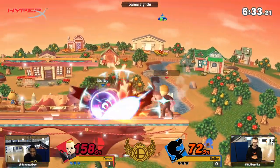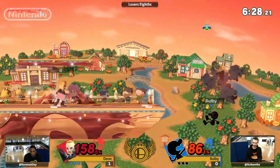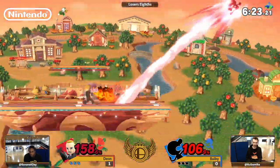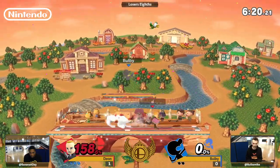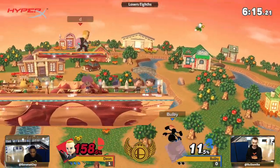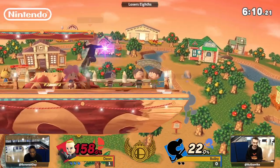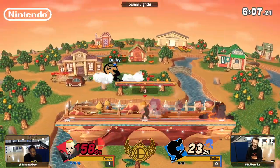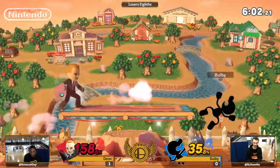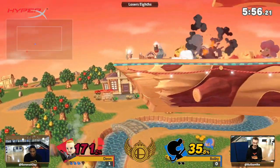Deon's actually changed up how he recovers a bit — he's not doing these up-Bs onto stage that he would normally do. That dash attack almost sealing it out. Nice reaction from Bulby. That's the kind of option that — nice F-smash! That's definitely going to defuse that bomb and Bulby's stock. These dash attacks are covering so much range, and it's a really good burst option for Deon. Able to low profile under the grenade.